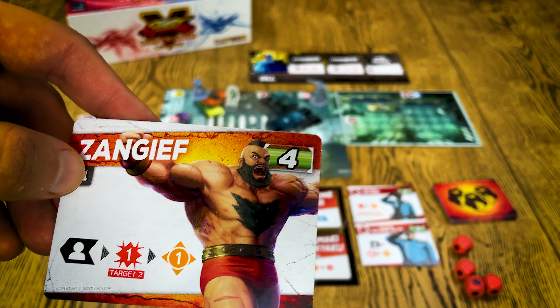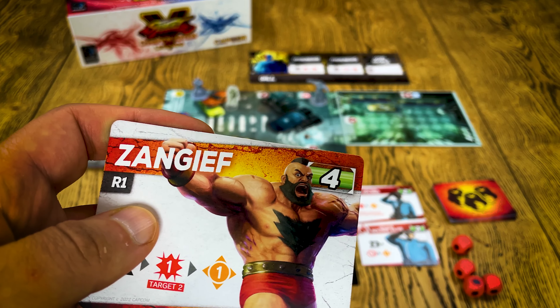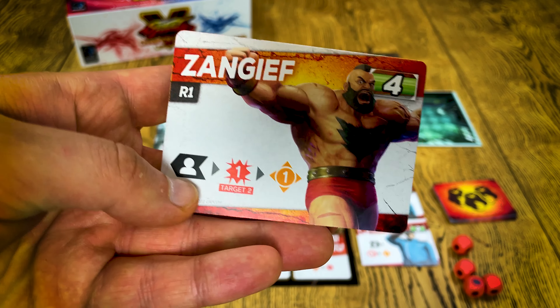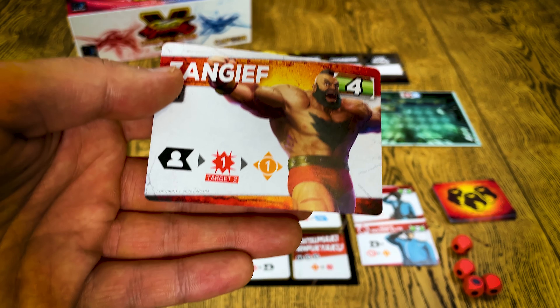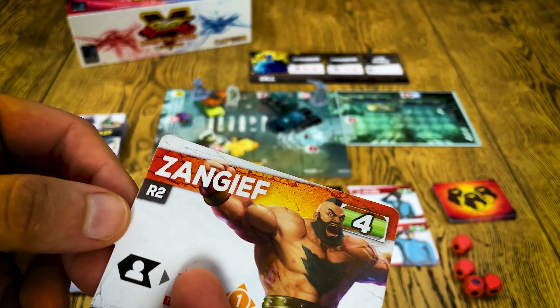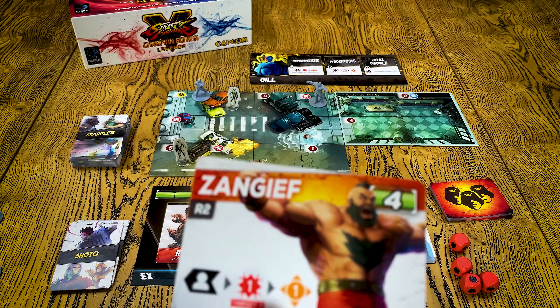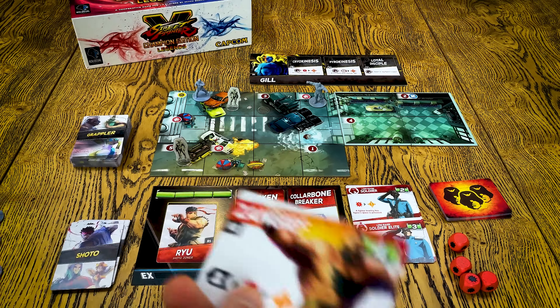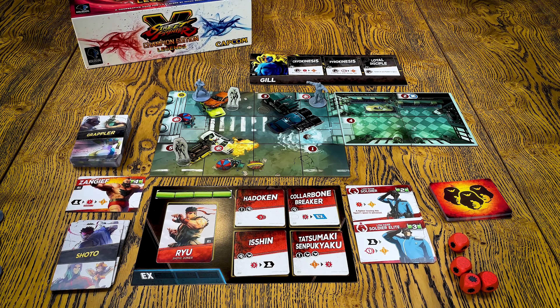When you are choosing your fighter you always need to choose one of the opponents that he or she is going to fight with. I chose Zangief and he has four health points — this is his way to act every time there is an occasion for him to activate. When you defeat him you need to flip his card to side two, and you basically need to defeat him again, just like in a video game — you're mostly playing through two rounds of the battle.